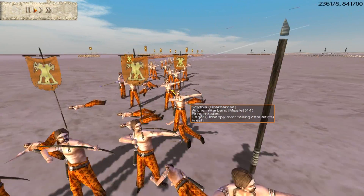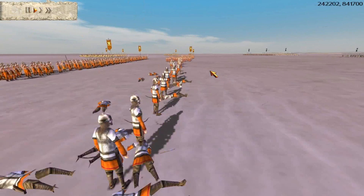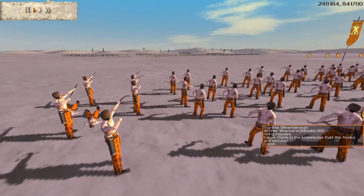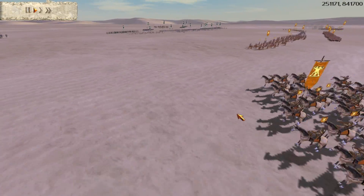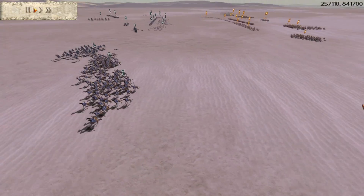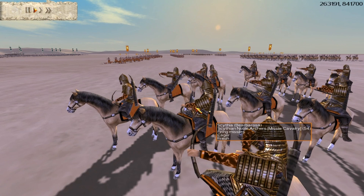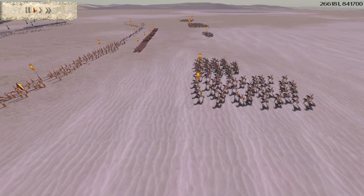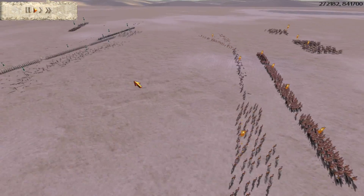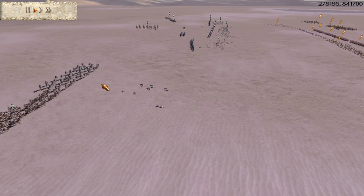This turns into a pretty massive skirmishing fight, which should be the case — Numidia and Scythia are both skirmishing factions. Numidia can bring slingers and archers, Scythia has horse archers, chosen archers, and archer warbands. His Scythian noble archers are over here shooting, but these guys are a whole lot of money for not much more than regular horse archers in terms of effect. He definitely should have saved his money and brought more headhunting maidens. I'm going to rip up these two missile units on this flank, though my archers on this flank are getting trashed in return.